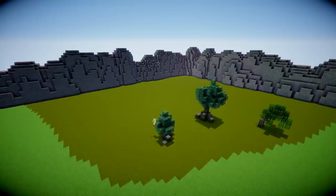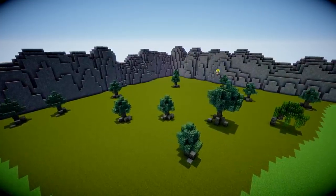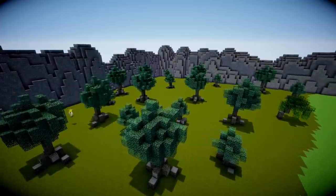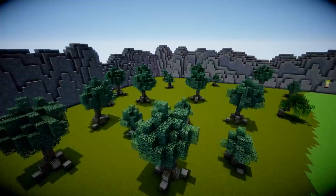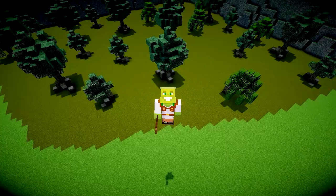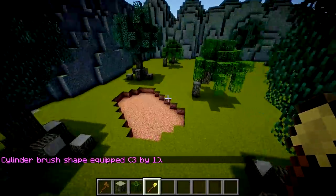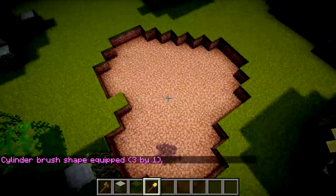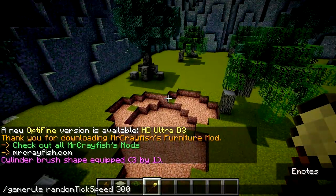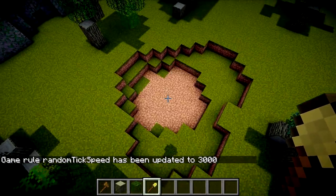I copied and pasted all these trees around one at a time, but I realized I hadn't actually done any terraining - it was still all flat ground. This is the point I realized I messed up. So I'm going to do a little bit with some world edit brushes and just dig out some holes around like this. Also, if I use the game rule random tick speed command and put it up really high, the grass grows back nice and quick. Look at that, lovely.